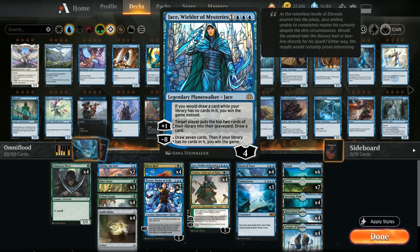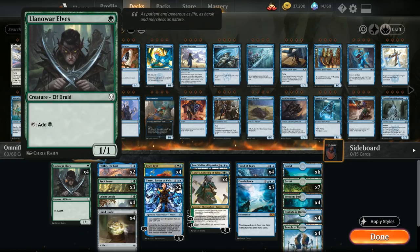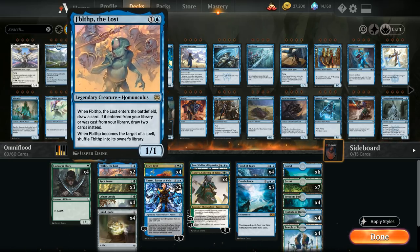Looking at the rest of the deck: we've got Llanowar Elves at one mana to help speed things up and as a cheap permanent for the Flood of Tears count. It usually dies, but that's fine — it helps us ramp into a turn-three Tamiyo and smooths out our draws. At two mana we have two copies of Fblthp, which draws a card when it enters the battlefield. All we want out of these cheap permanents is that they stick in play, are difficult to interact with, and draw a card on entry so we keep finding the missing combo pieces.